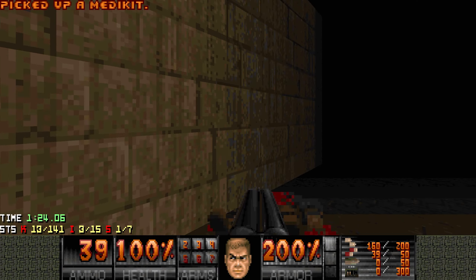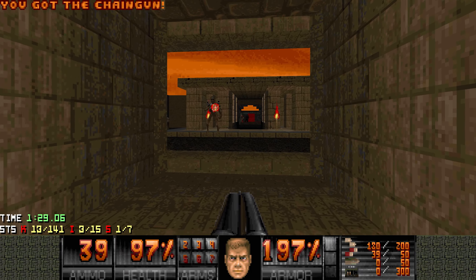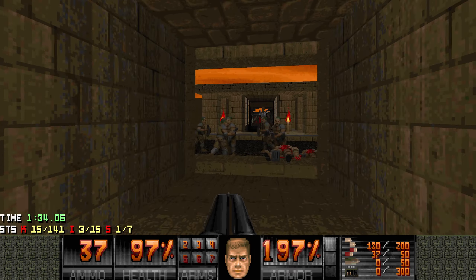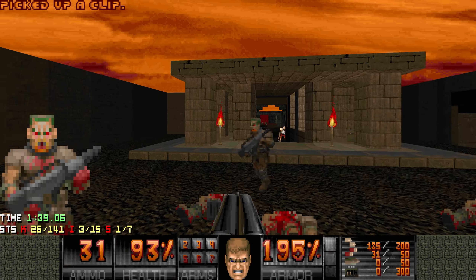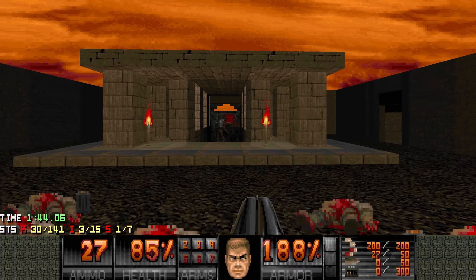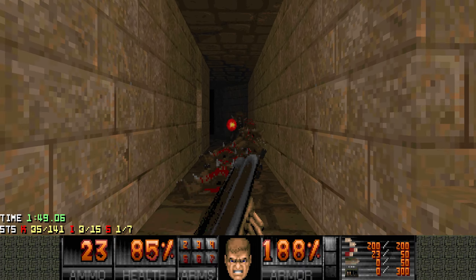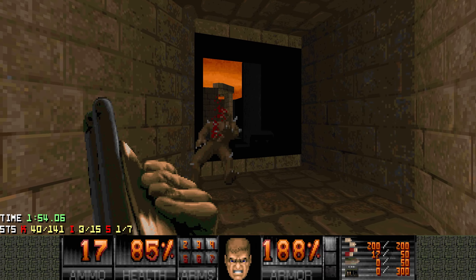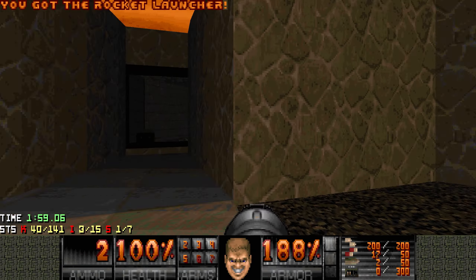Here we have a hallway with some shotgunners. And then we get two rooms with basically half of the kill count of the map. Maybe the chaingunner can infight — just infight with the revenant. We have all these zombie men, and before I move on, what I want to do is go through this hallway of imps. Grab the rocket launcher here. Be careful, there's gonna be four Mancubi, but I will ignore them for now.